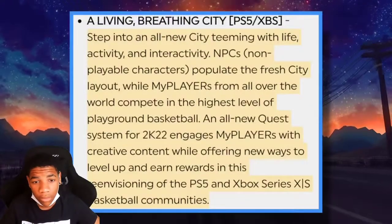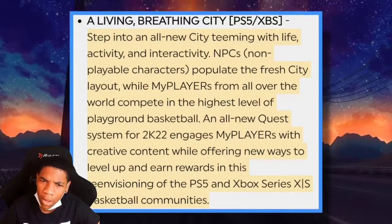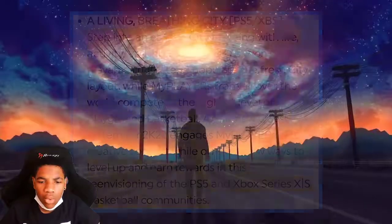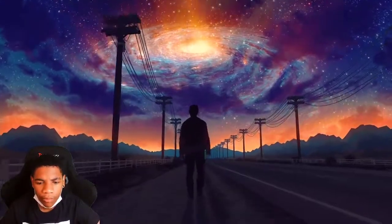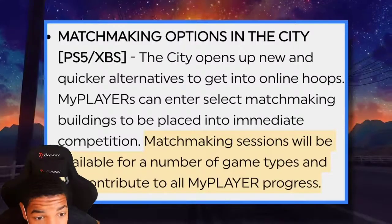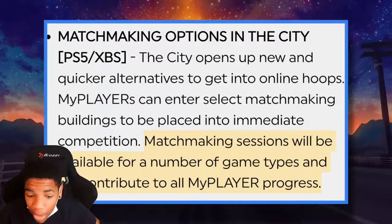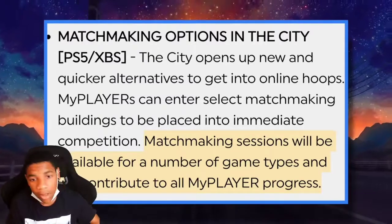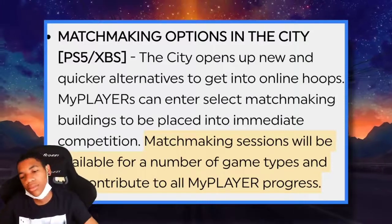Next-gen is getting an upgrade to the city — it's going to be a living, breathing city teeming with life, activity and inactivity. There are going to be more NPCs and a new quest system, adding new ways to level up your MyPlayer. One of the biggest improvements: we're finally going to have matchmaking options in the city. You can enter select matchmaking buildings for immediate competition with a number of game types, so we don't have to hop on the dots anymore. Hopefully these matchmaking buildings have different locations so we don't get bored.